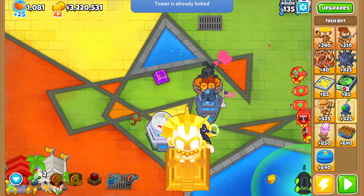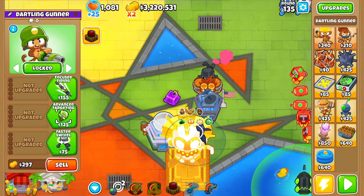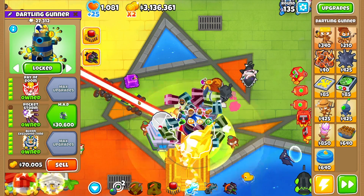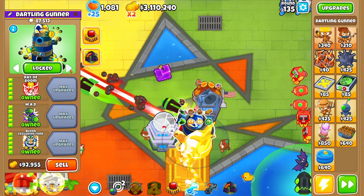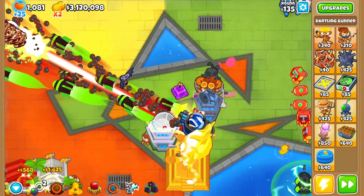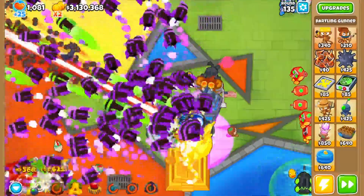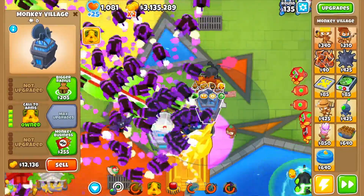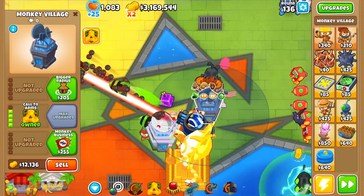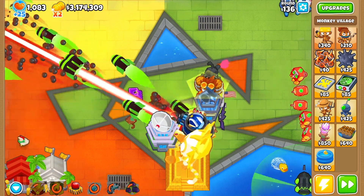Let me link it to the dartling — okay, he did get linked. I'll upgrade him — go top path, bottom path, and middle path. Okay, so it does look like the path has locked. Let's target independent. We can come over here and get that going. Once all the homeland comes off of working, we'll be able to put call to arms on like that, and now this is 100% uptime on that attack speed. I'll see you guys when this dies.